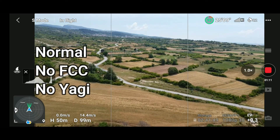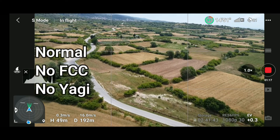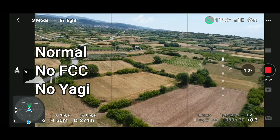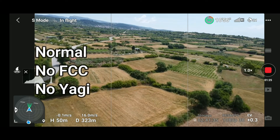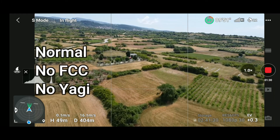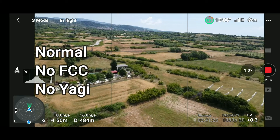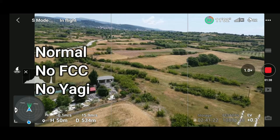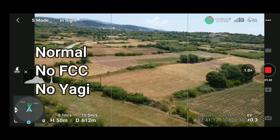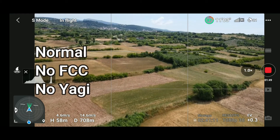Now I use sport mode to be faster. It was a sunny day and the wind was minimal. We fly over all those fields. The distance is now 700 meters away.